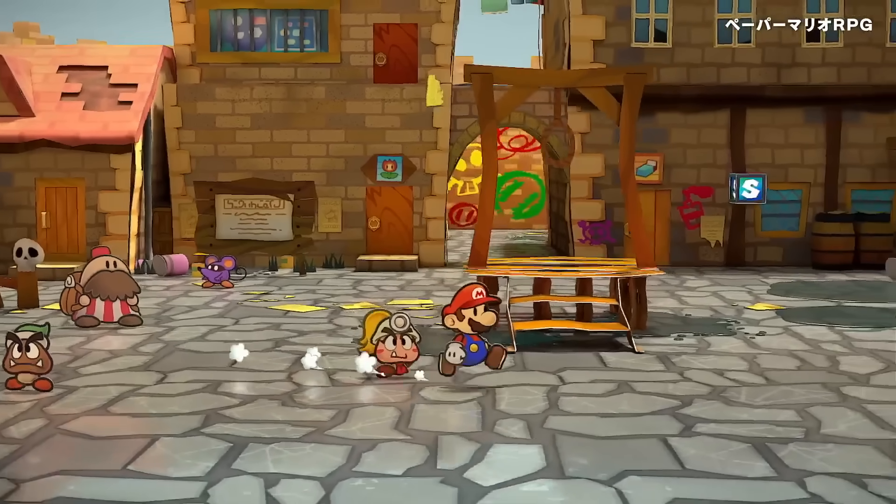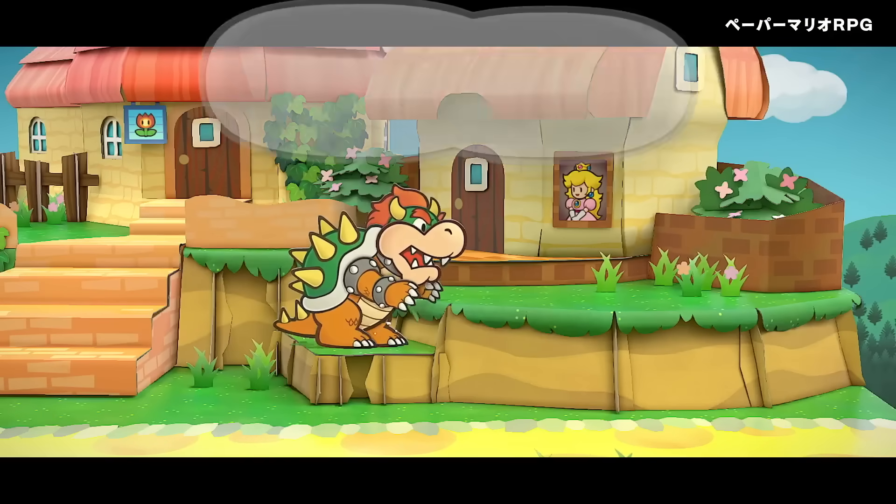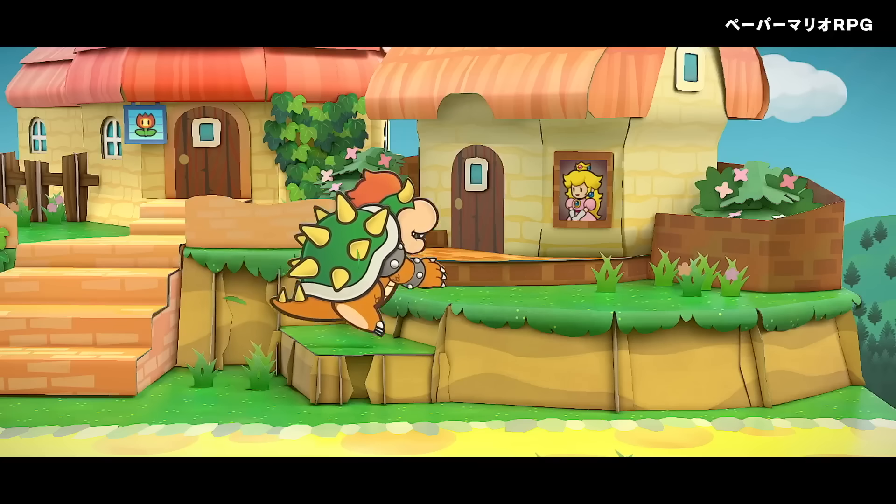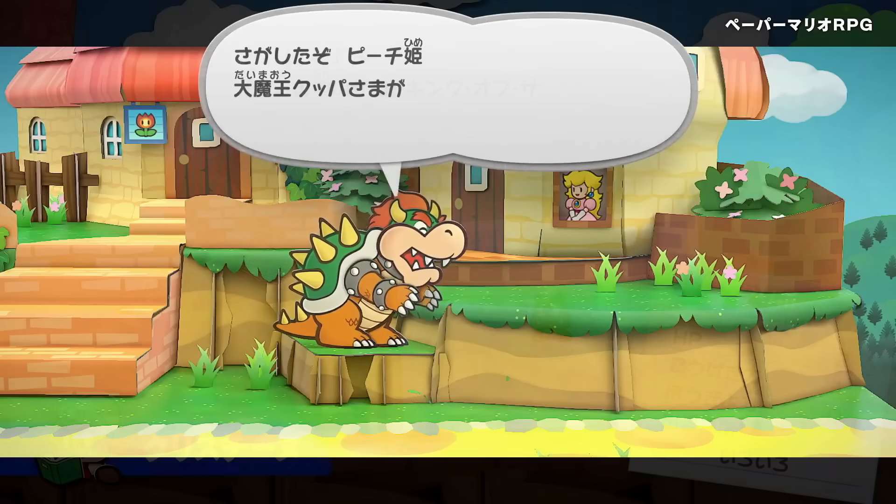Another small change I noticed is you can now see the backs of characters. We've already kind of noticed this with some of the other partners in some scenes, but in this scene you can definitely tell as Bowser's back is shown, which normally isn't like this.